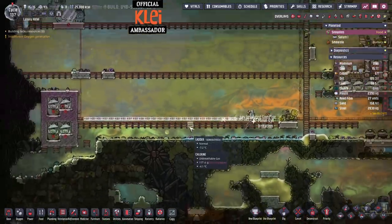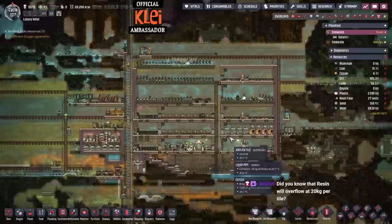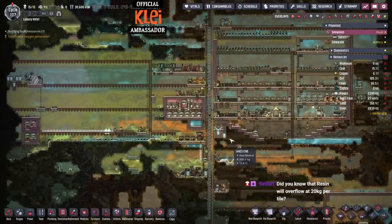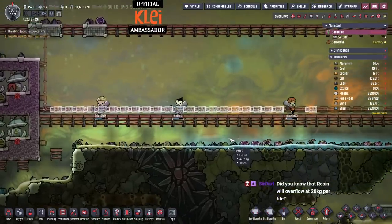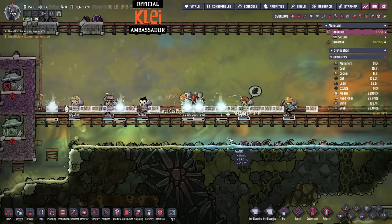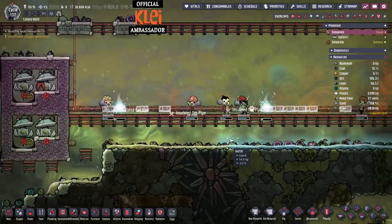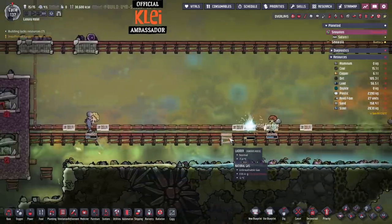This is also the problem with these big industrial bricks where you've got hot bricks and you're trying to move gases around. Mesh tiles of metal ore are difficult to get in such large amounts. That's why in the most-dupes run, I ended up using steel and thermium for everything because I just literally didn't have the metal ore. It was easier to get renewable tungsten, turn that into thermium, than to get any more metal ores - because you just have to get them from space, basically. Late game metal ore is very valuable.